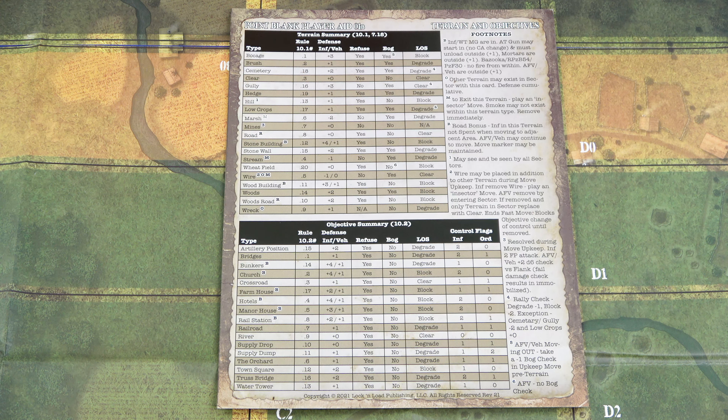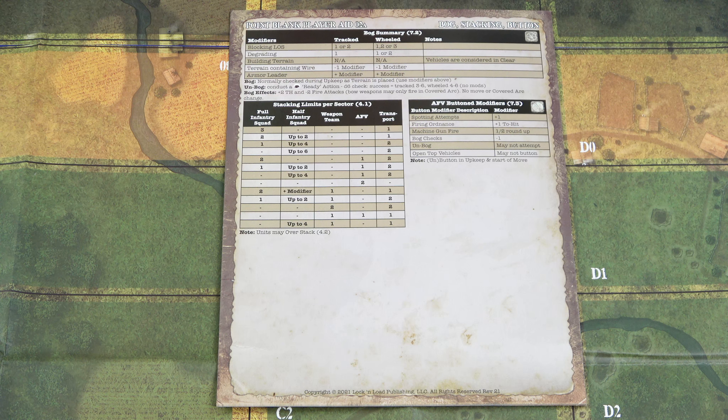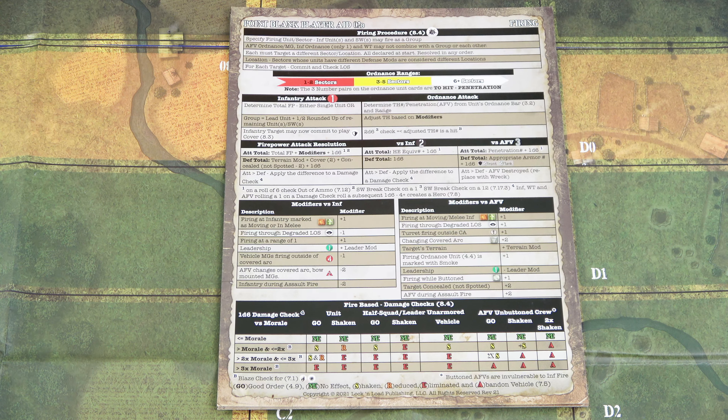On the back is 01B, terrain and objectives — tables for both terrain and objectives plus associated notes. On the next player aid we have the bog summary, stacking limits per sector, and the AFV buttoned modifiers. On the back, player aid 02B is all about firing: firing procedures, ordnance range, infantry, ordnance attacks, firepower attack resolution versus infantry or AFVs, modifiers versus infantry, modifiers versus AFVs, and fire-based damage checks at the bottom.